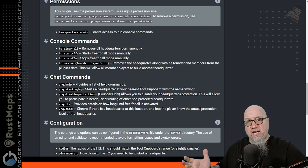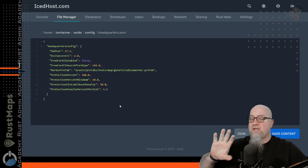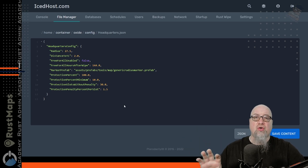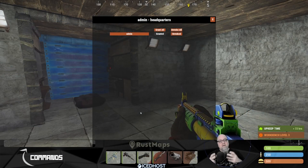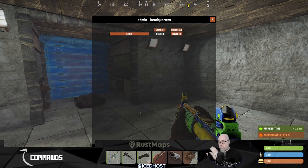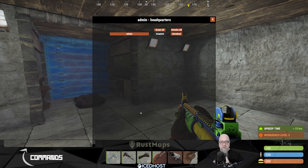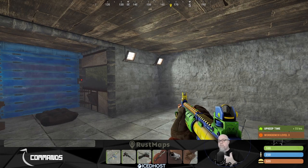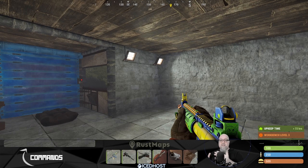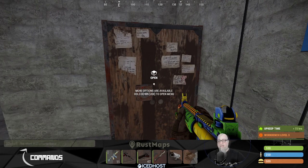There are a couple of different chat commands and console commands, all of which are very well documented on the UMod website. The configuration file is really quite simple, but we're going to come back to that after I've shown you the plugin in game. The one permission for Headquarters simply allows whoever has it granted to run the admin commands. All other functionalities are automatically granted to the default group, so once a player has their base set up and decides they want it to be their headquarters, they simply need to be standing next to their TC and type a simple chat command.